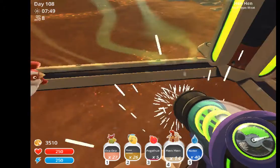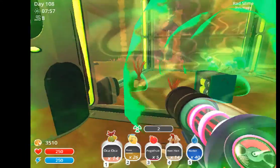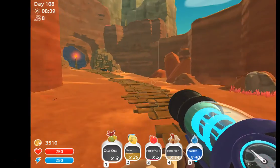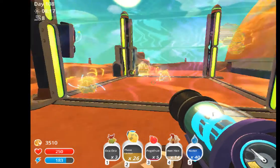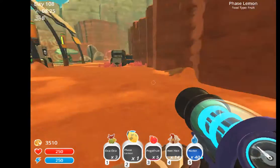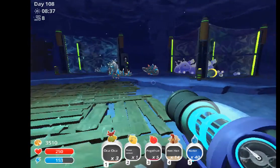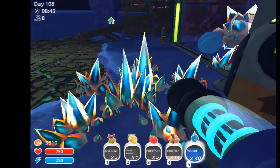I'm gonna drop off one of these hen hens in here because he can stay alive. I'm gonna drop off some of these oka okas in here. What do you like? Everything. I'm gonna drop off some of these oka okas. I'm gonna go see my chorus slimes and give them all these phase lemons — all except one. And then I give my crystal slimes these oka okas. Also I'll destroy these spikes so I won't get hurt.